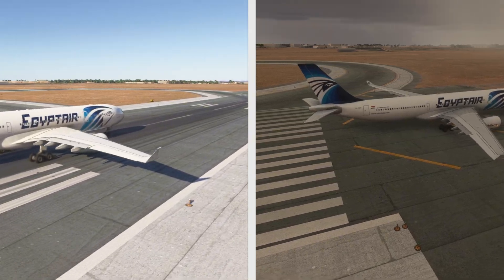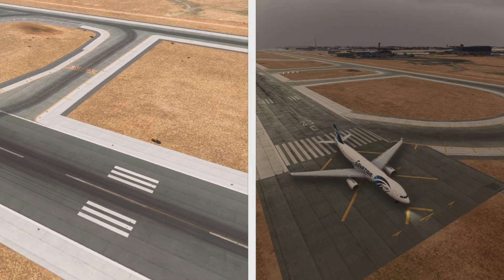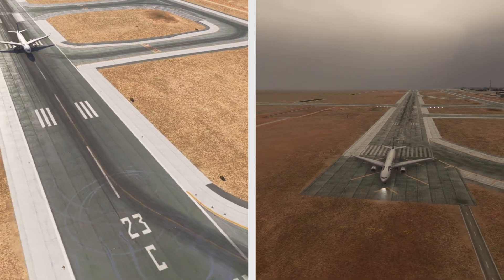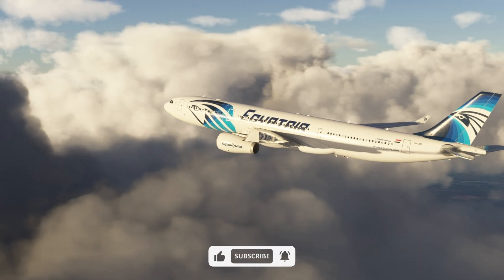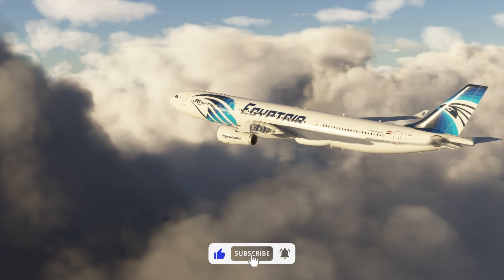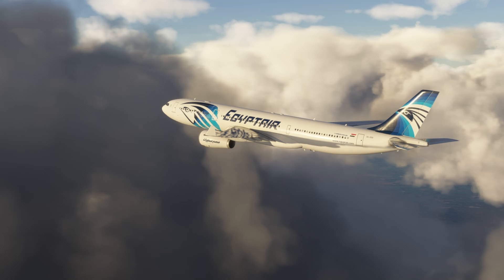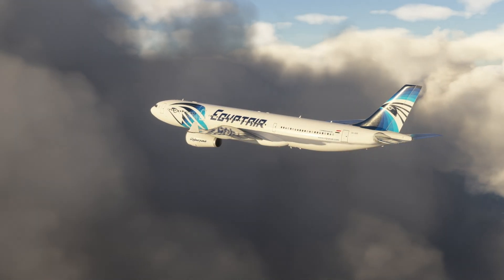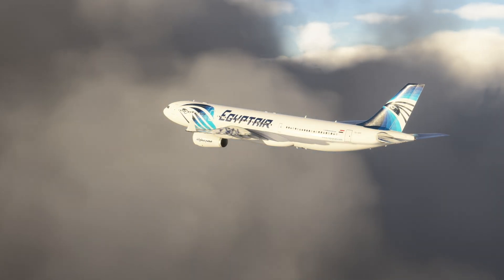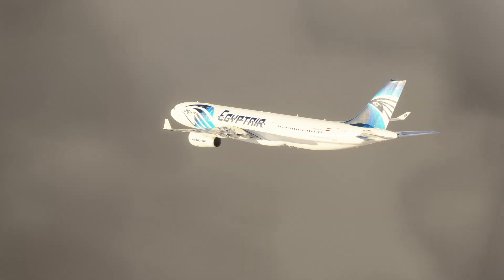As we saw in Flight Sim 2024, the runway condition has an effect on the stopping distance of the aircraft if the takeoff is aborted. Of course, this reckless behavior would never happen in real life. In case of an emergency or a failure after V1, the pilots would have taken off, assessed the situation, and then returned to the airport. And even if they did abort, they would have used max reverse thrust, especially if the runway is wet. Regarding the braking behavior in the sim, could this be close to reality? I guess the answer is yes.